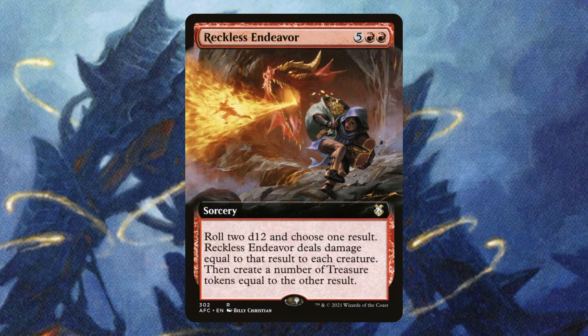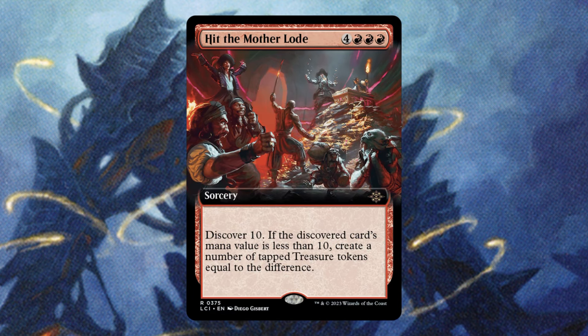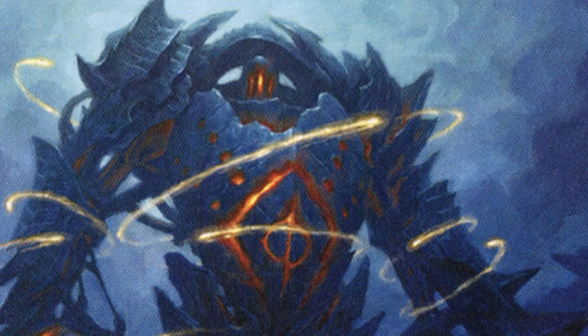Reckless Endeavor is going to be pretty solid here. Not only can we generate a ton of treasure tokens, we can also pseudo-wipe the board — imagine pseudo-wiping the board and then slamming a Blightsteel Colossus. Yeah, that's going to be pretty terrifying. Hit the Motherload almost never feels bad. You're going to discover, and if you discover into something very low, you're going to get treasure tokens equal to the difference. So it's a very solid card to get an explosive turn.